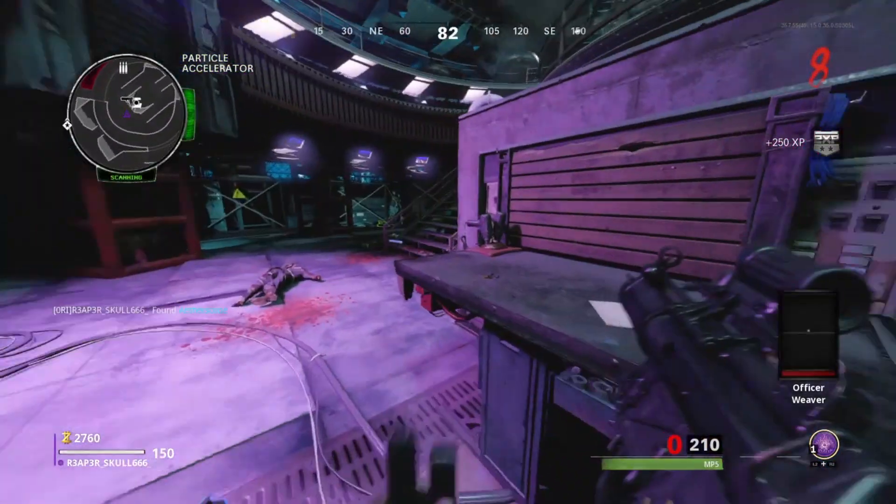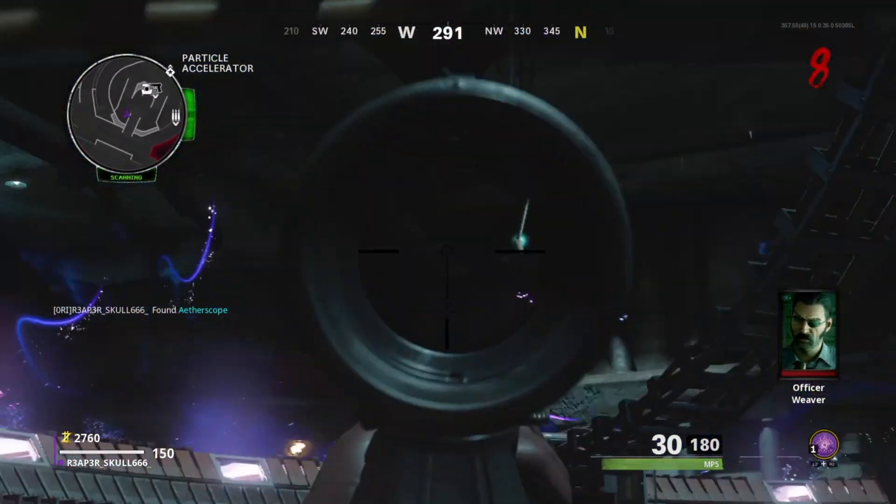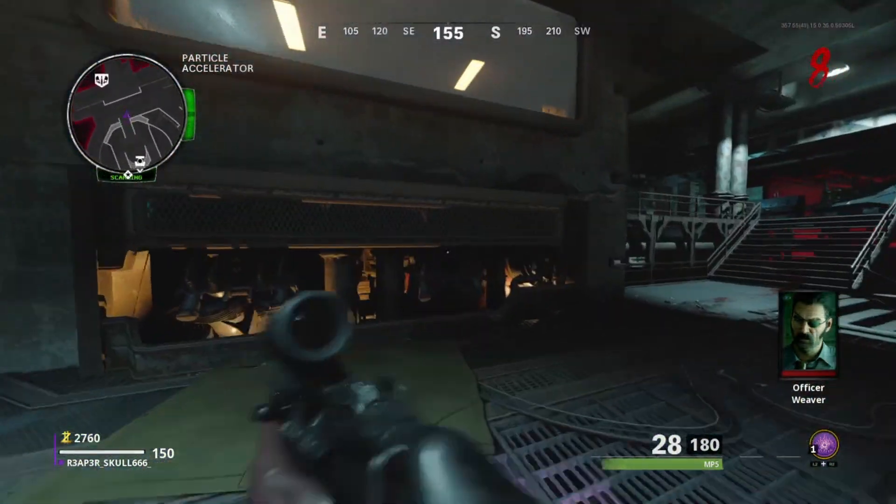After you gather the etherscope parts, build the etherscope down at Pack-a-Punch. After you finish building it, you then need to do the coffin dance easter egg — just look where I'm shooting the orbs in this video to activate it.